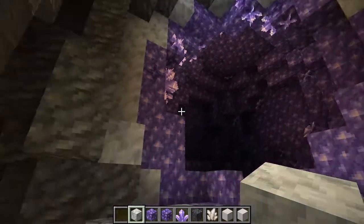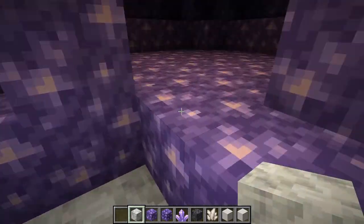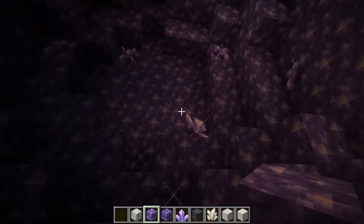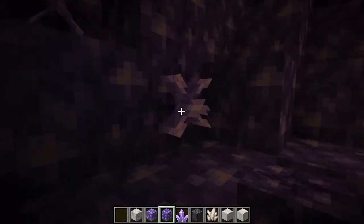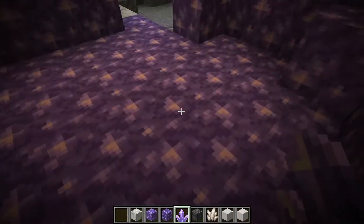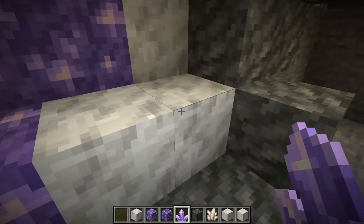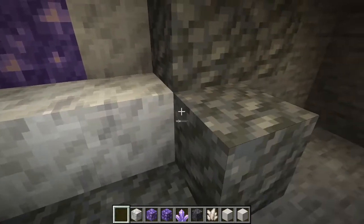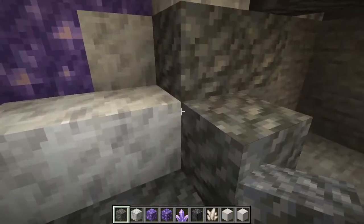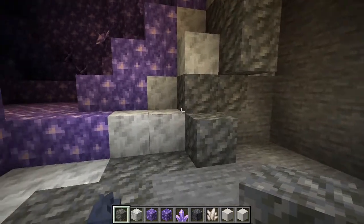These amethyst geodes that were just added form in these pockets — little bubbles. They're comprised of the amethyst block, which makes up most of the interior portion; budding amethyst, which is the block that the crystals grow off of; and then the actual crystals themselves. They make a wonderful noise. I can't wait to use these in builds. On the outside we have calcite and tuff.